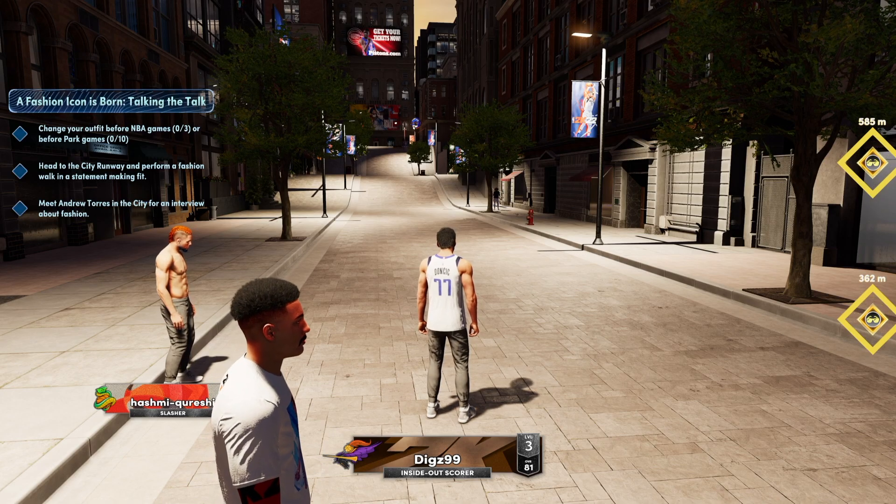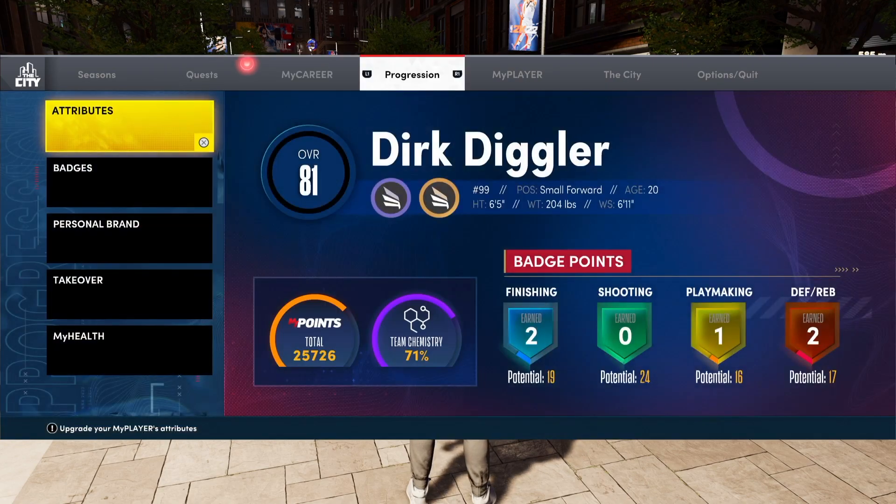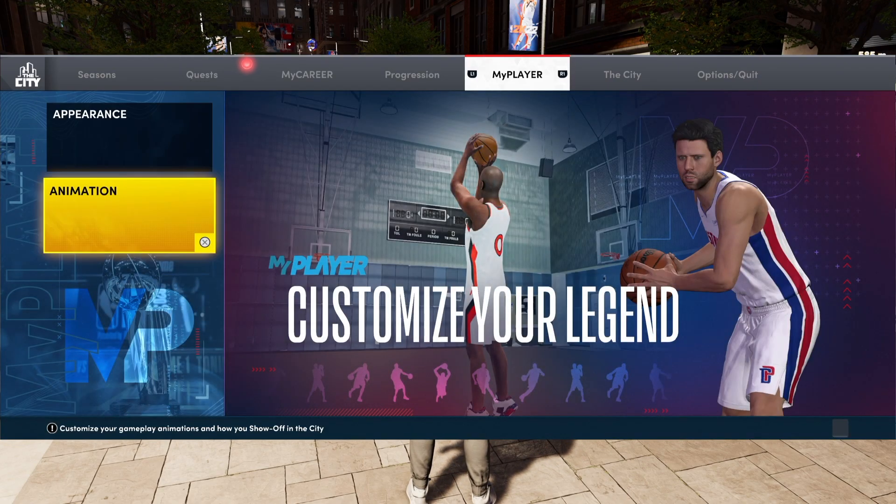when you're in the neighbourhood or anywhere in My Career, you press the options menu — this is on PS5 — go over to My Player and then go to Animation.